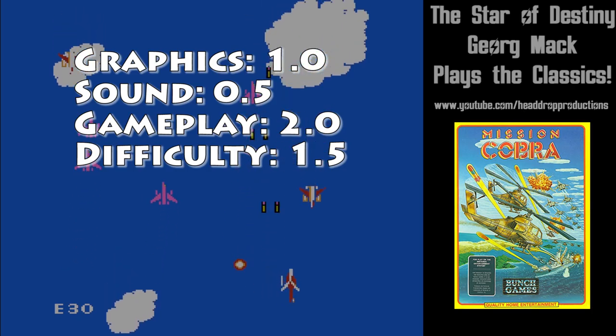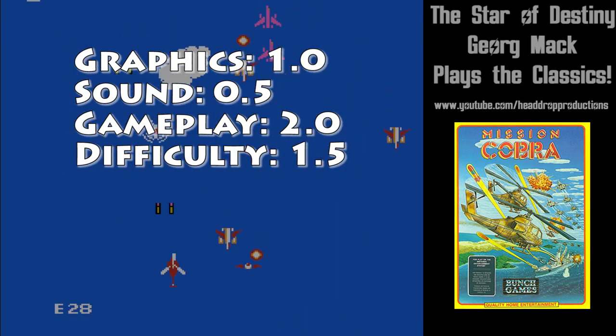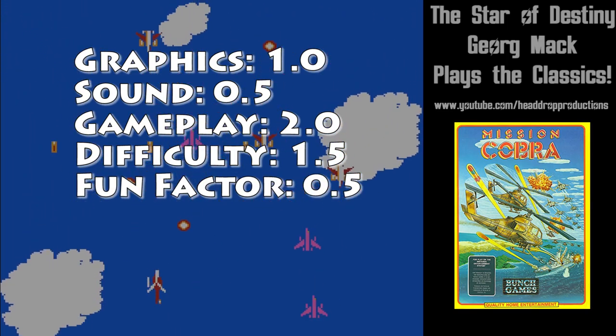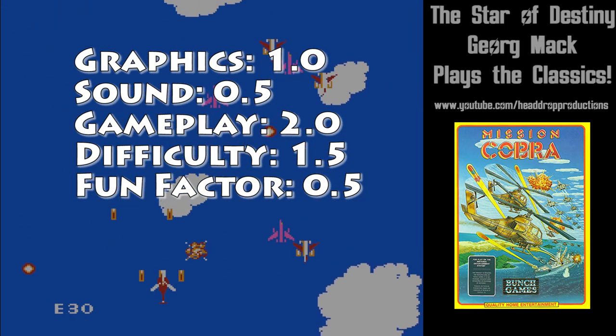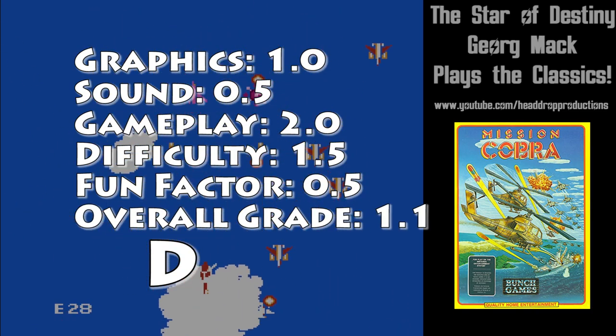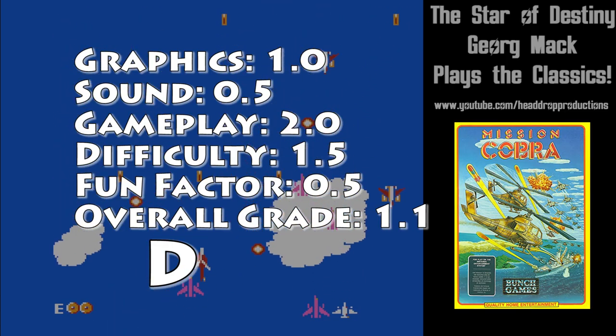Difficulty gets a 1.5 — you only get one life, so see how far you can go. Fun factor gets a 0.5; it's really boring. Overall, Mission Cobra earns a 1.1 and gets a D. It's not a good game — not the worst thing I've ever played, but not good at all.